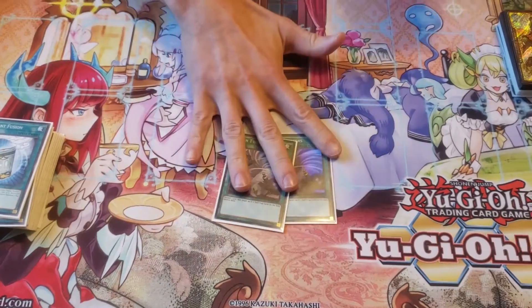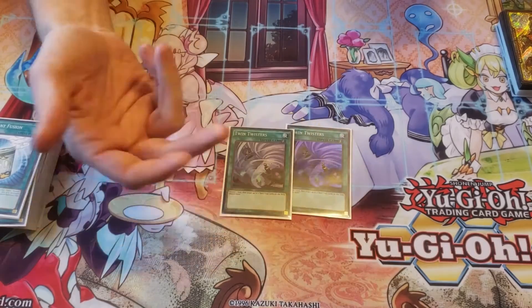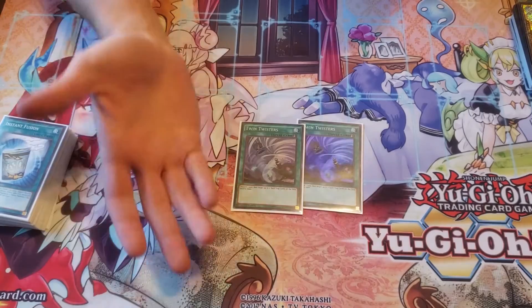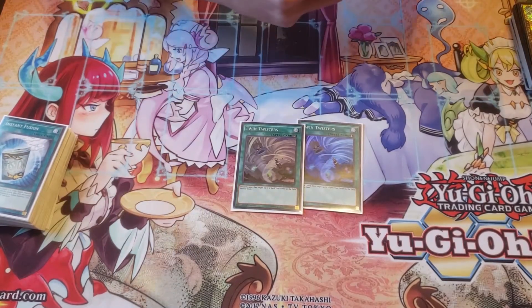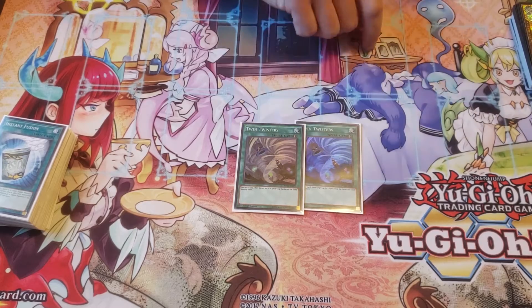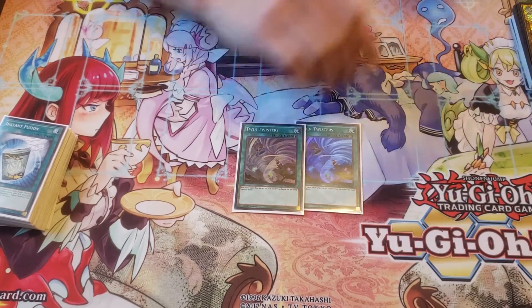Two Twin Twisters. Everybody's running Cosmic Cyclone, which makes sense — if you're expecting to play a lot of Orcus, it's a good idea to play Cosmic over Twin. But I know I'm the only Orcus player at my locals, so Twin Twisters are just better because there's a lot of Guru, a lot of Draco, and stuff like that at my locals. A lot of rogue decks.